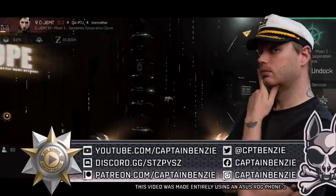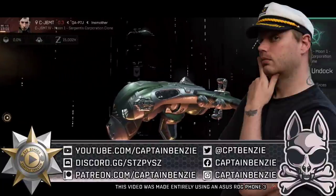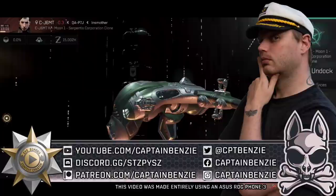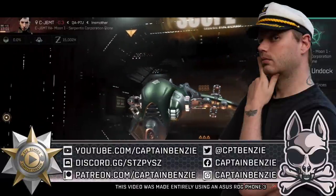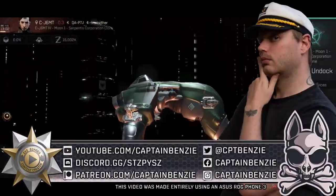Ahoy there, Captain Benzie here, coming at you with another episode of the Frigate Pilots Manifesto, the series that aims to teach you everything you'll need to know to become a dedicated frigate pilot in Eve Echoes. Today we're going to be doing another deep dive into the Tech 8 Interceptor Frigates, this time around by having a look at the Galente Federation's Atron Interceptor, this unusual looking ship on screen now.